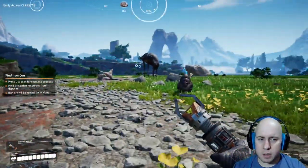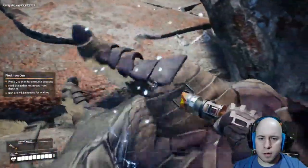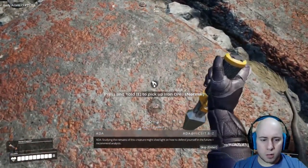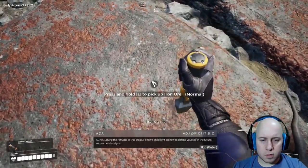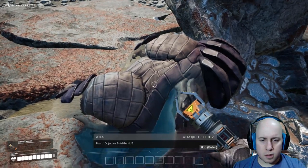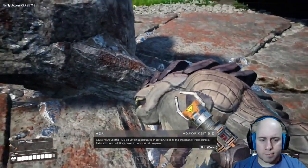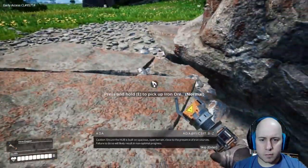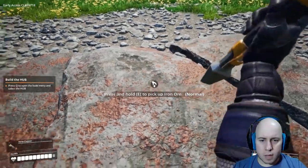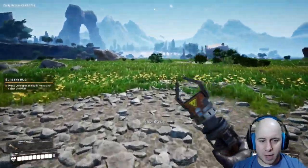Is this where the iron deposit is? Oh, whoa! Is it dead? Okay. The remains of this creature might shed light on how to defend yourself in the future — I recommend analysis. Fourth objective: build the Hub. The resources salvaged from the drop pod will be consumed. Ensure the Hub is built on spacious open terrain close to iron sources. I like this method of picking up iron — it's really cool.